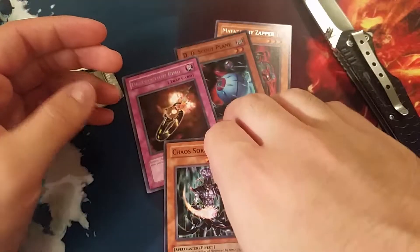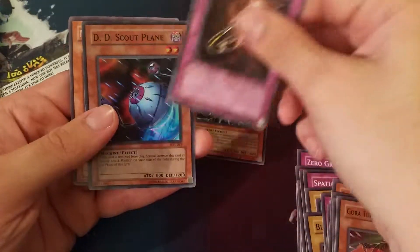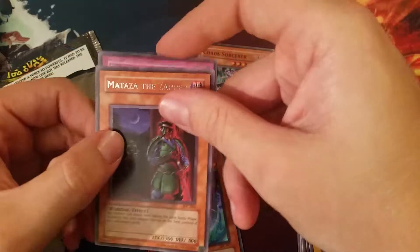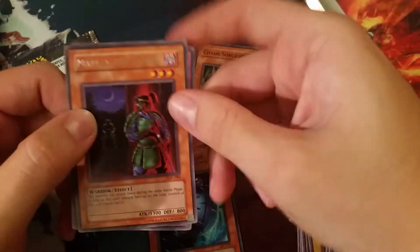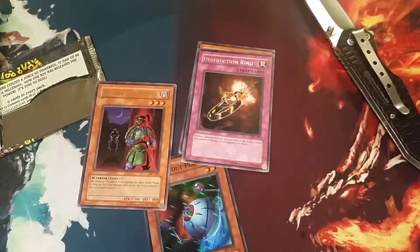So I'll just do a quick overview. I'm going to keep Chaos Sorcerer as a cool card. So we've got a Common Chaos Sorcerer, Destruction Ring, a Super Rare DD Scout Plane, and Mataza the Zapper. Pretty cool pack opening. If you guys have any memories with this set, please leave comments down below — tell me what you guys think of it.